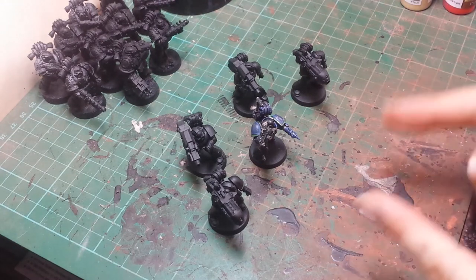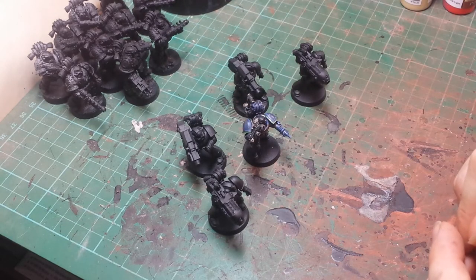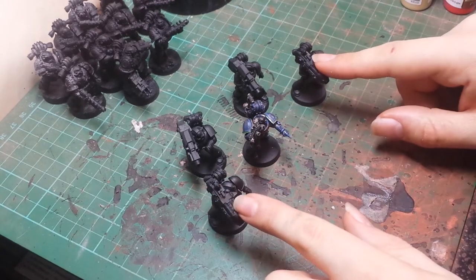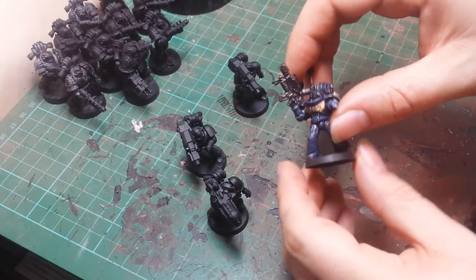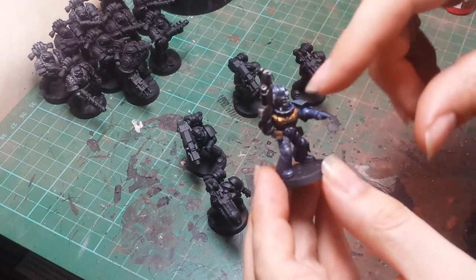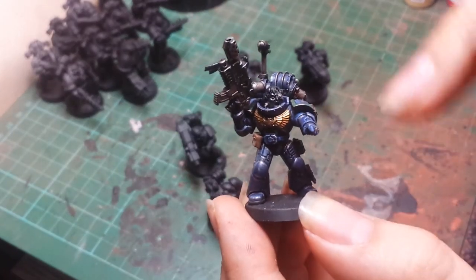Hi guys, another bit for the Help for Heroes charity raffle today. This is what I'm painting up — a Devastator squad, with two plasmas, two heavy bolters, and the squad sergeant given a combi-flamer. These are the basic marine set, bringing it a bit closer.